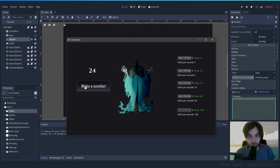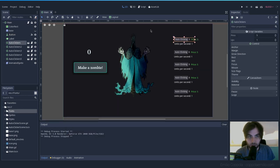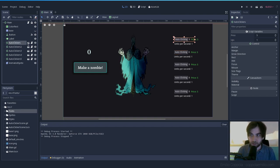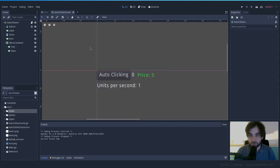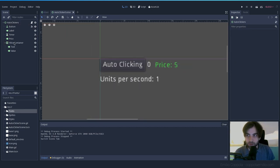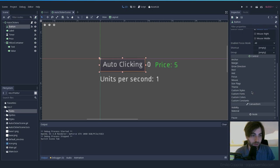I'm happy enough with the main button for now. Let's also style the auto-clicker buttons. These are in a separate scene, so let's go open that scene. The button needs to be more clickable — let's create a new style or reuse the base we have.